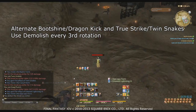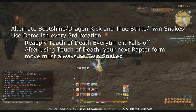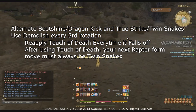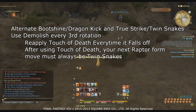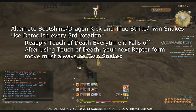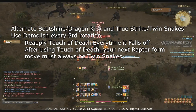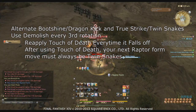You also need to reapply Touch of Death at appropriate times — basically whenever it falls off. This doesn't throw off your combos too much, but keep one thing in mind: if you use Touch of Death, your next combo will require you to use Twin Snakes regardless of your skill speed. This rotation is calculated with exact GCD use, so throwing in an extra GCD throws off the timing, requiring you to fit in Twin Snakes the next time you enter Raptor form.